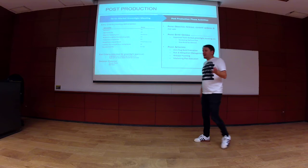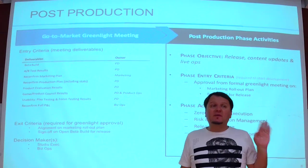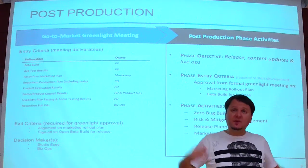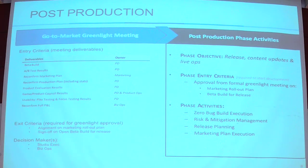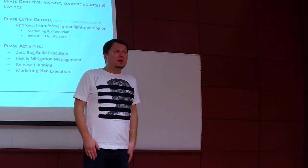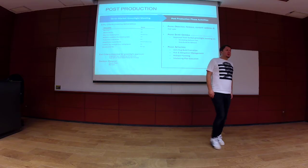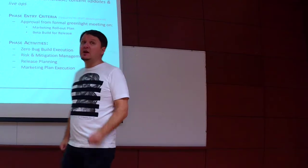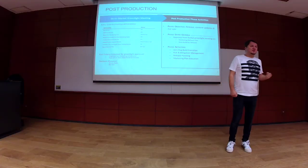That's an example of FTUE optimization. Usually the steep drop-off happens during the first-time user experience, during the tutorial phase of your game, and you want to make sure that experience is as smooth as possible. Once you get past the tutorial and the users are in the game — assuming your game is fun and delighting players — you have hooked them. You have a really good chance of retaining them, and if you retain users, that means you monetize.